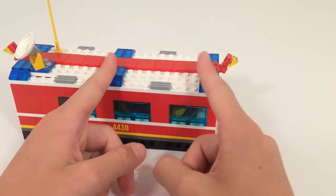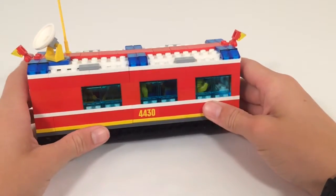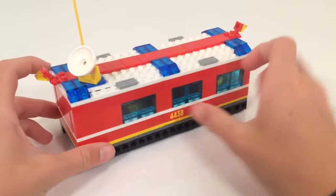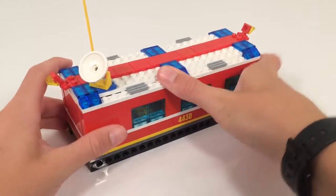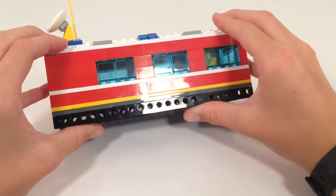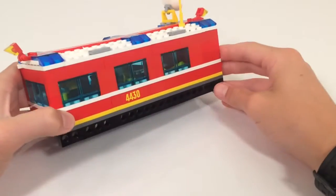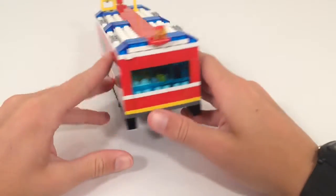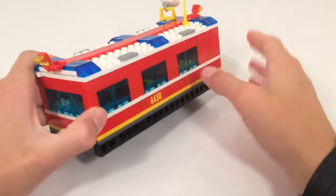I think it was kind of there and there wasn't as much detail on the inside, so I kind of expanded it, added some detail and changed some things up. On the bottom we do have these TNNC pieces that kind of hold it up off the ground, as you can see. And around the MOC we do have various windows just to let some light in.